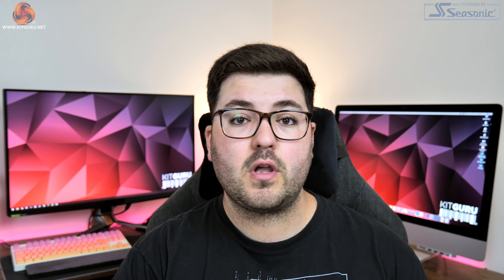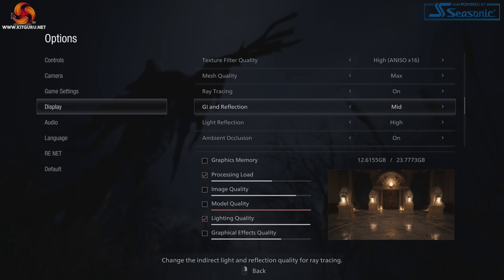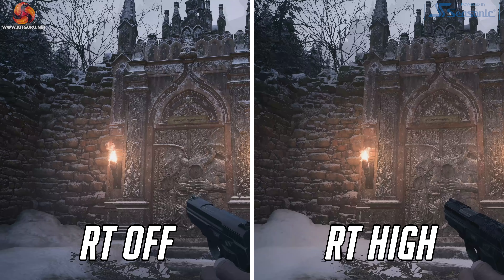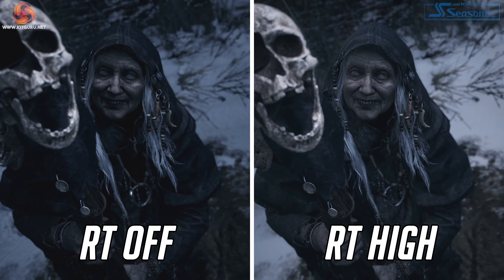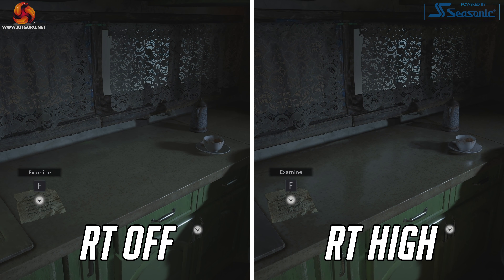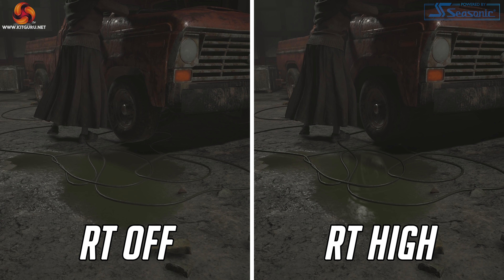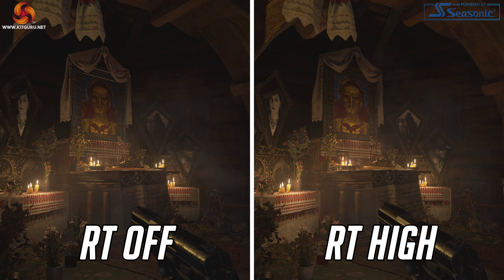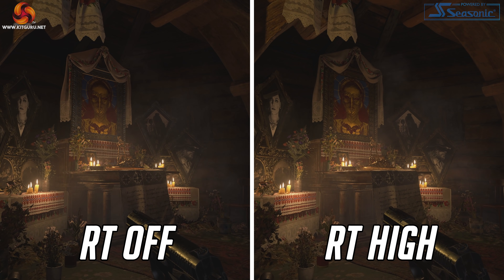Resident Evil Village also features ray tracing with reflections and some sort of global illumination. To assess this subjectively, the visuals left me pretty underwhelmed — the ray tracing just isn't that obvious. The global illumination does change the dispersal of light in the scene, typically making things a little bit brighter or extending light bounces, but the differences are not huge. The reflections pop up on a few glossy surfaces or puddles but they're not overly sharp and there aren't many reflective surfaces, so it is really easy to miss. It doesn't add much to the game and still incurs a decent hit to performance.